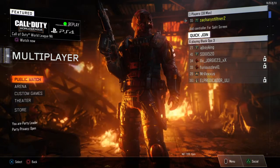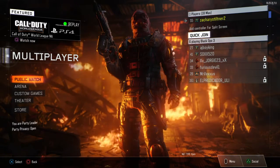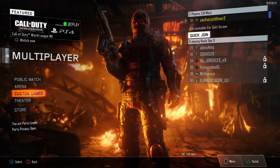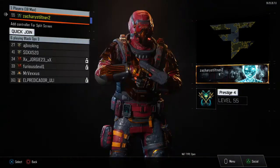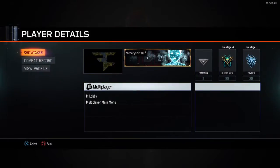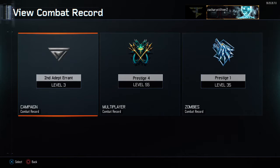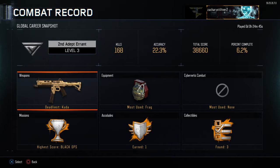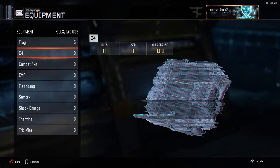So let's jump right into it. What you want to do is go to the multiplayer main menu where it says Public Match, Arena, Custom Games. While you're on your name, just press X, go to Combat Records, go over to Campaign, and you can see Weapons, Equipment, and Cybernetic Combat. Just go to each of those three, scroll to the main bottom, press O, and go to the next.